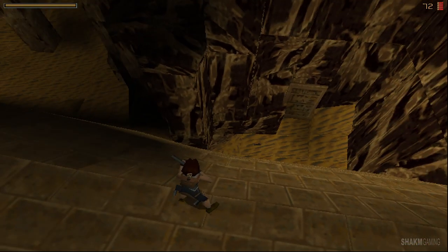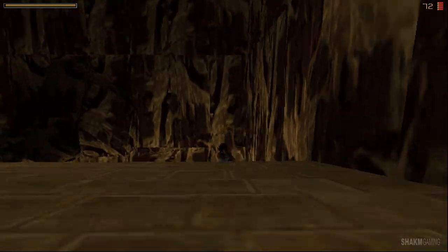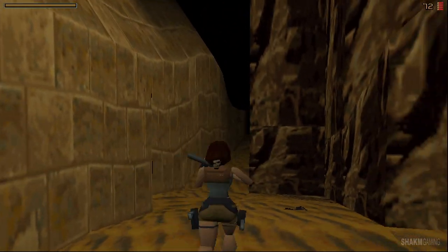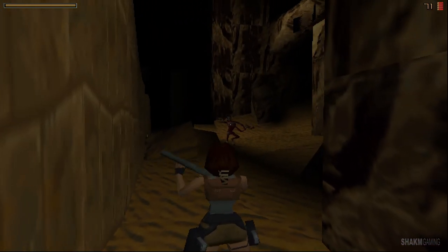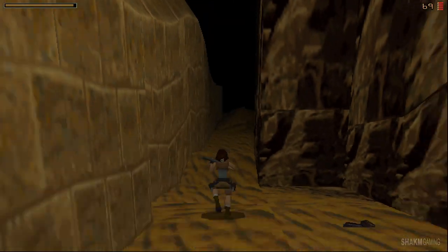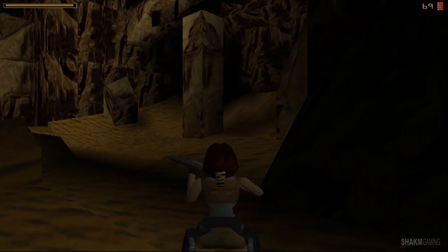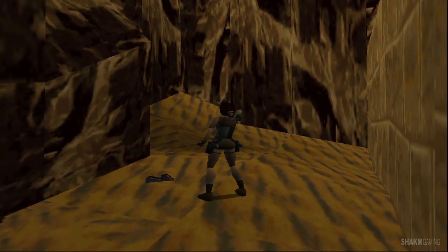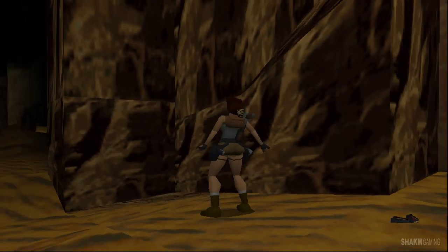He is waiting down there for me, isn't he? Screw it, let's go. He is firing bullets? That is new. He didn't do a lot of damage though — almost all of my health is intact. Interesting. I guess a lot of twists are introduced in this level.